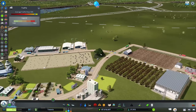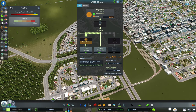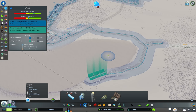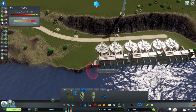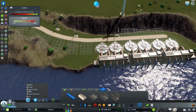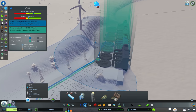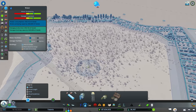Sewage treatment is teetering, so we need to fix that before we run into problems. I'll add on to our quay wall here, making sure the angle is on to keep it straight, then make the connection. Our sewage treatment now matches up with our water availability.